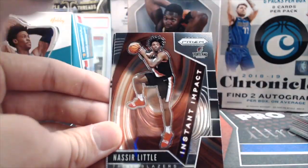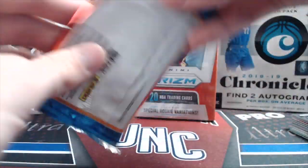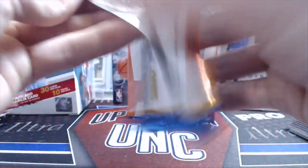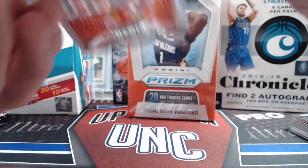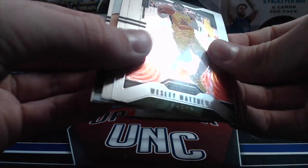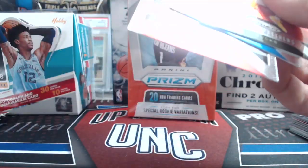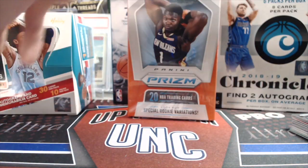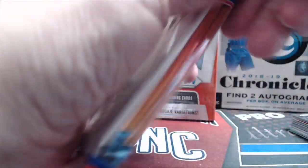Tatum insert this year, and a Ricky Rubio for Utah. So far this blaster box has been lackluster. Maybe we'll get a purple or silver here — nope. That was a really kind of disappointing blaster. Blasters can definitely be that way. Moving on to the next rack pack and hanger box.